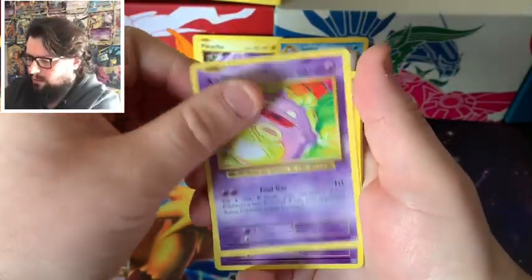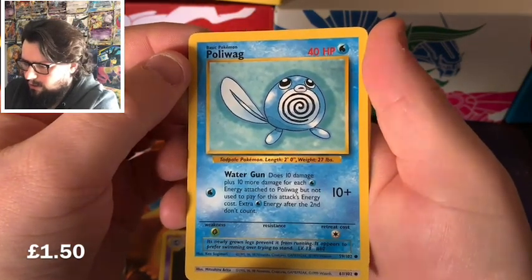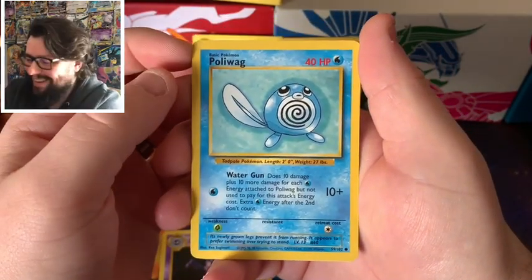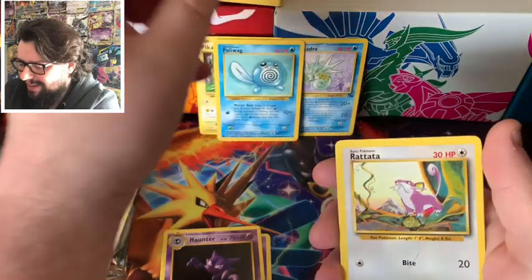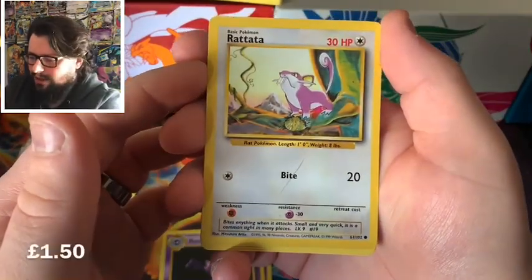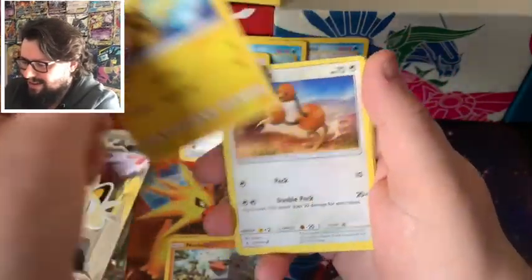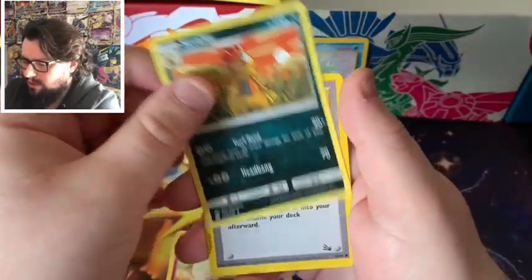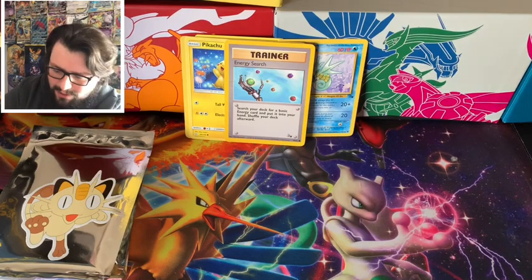In this one we've got Koffing, Haunter from Evolutions, Poliwag. Wait - that's a base set Poliwag! That's really cool. I'm trying to wrap my brain around where my base set cards are - I had quite a few out of Fossil and Jungle as well. Rattata, Nosepass, Pikachu, Doduo, Togetic, Scrafty, and an Energy Search from Fossil. We're getting some older cards this time, which is cool.